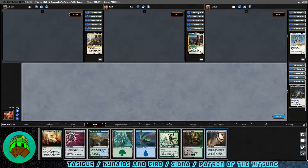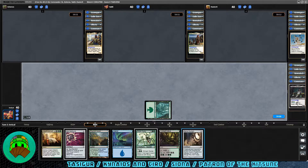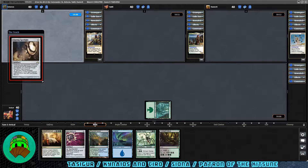We do get to go first. We draw Glaring Spotlight. Let's go ahead and play a Forest. I think I want to get down Glaring Spotlight now just to see what's going on with our opponents, and we'll pass it off there.